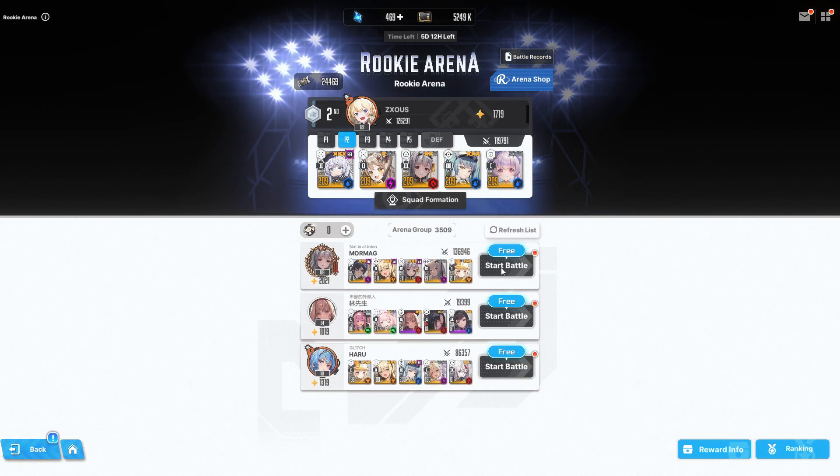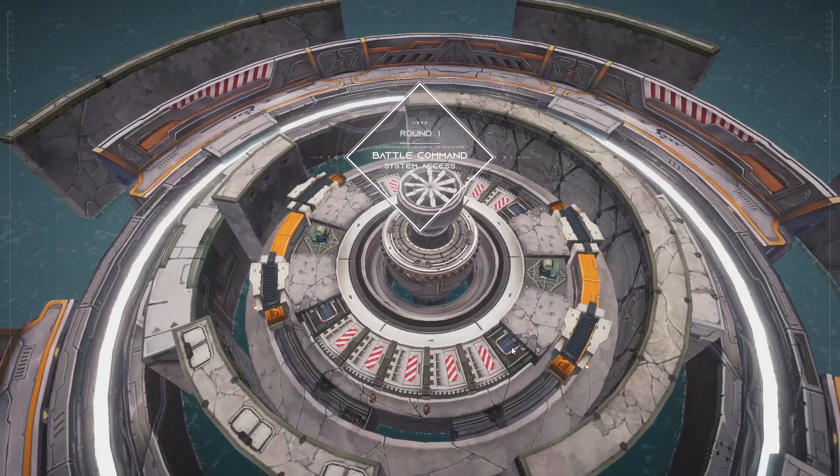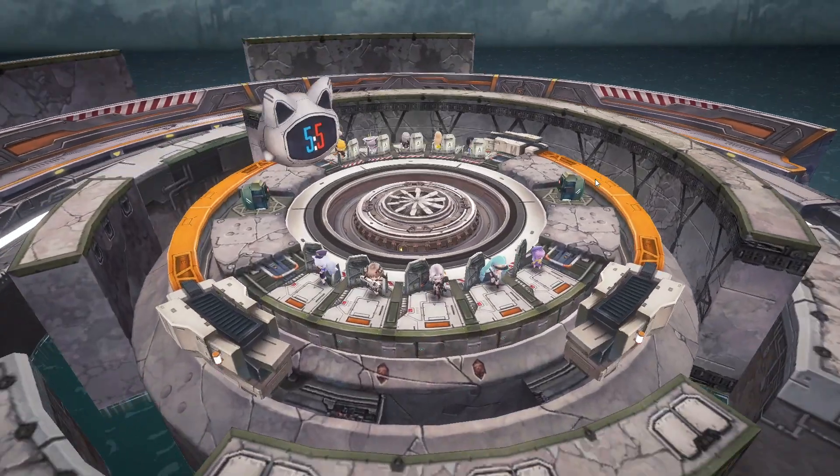Let's go against Mormag — my bad. We're not going to beat this person, but just to kind of test out the tankiness on her. We're definitely going to lose, but just to see the tankiness with the decoy and Biscuit's effect as well. I think Ray should be pretty nice in PvP — a pretty nice option for just a defensive punching bag, especially if you're running her with someone like Biscuit.